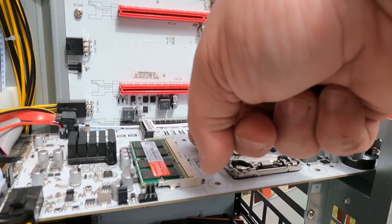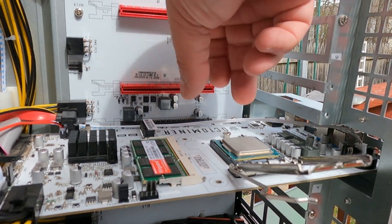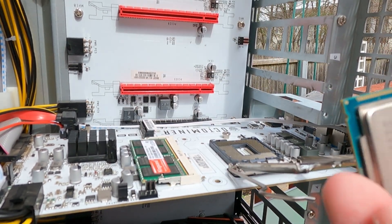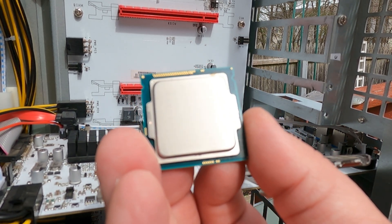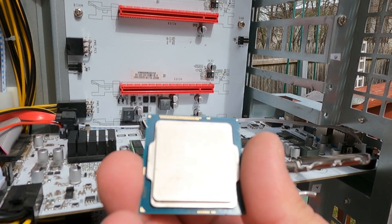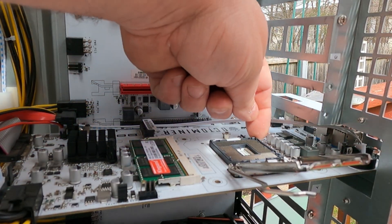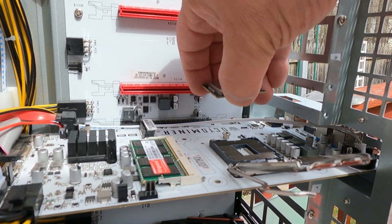So now we have the CPU cleaned off. Let's bring this lever on over here, flip it on over, and it will flip the cover over. Gently and very carefully pick it straight up so you don't bend any of the pins below. And we can see we have an Intel Celeron G1840 — standard fare for OctoMiner X8s. And here is a Core i3-4130 CPU that we're going to switch in. Now we've got to be mindful of our nice little triangle right here, and we can find our little notch and triangle right over here.